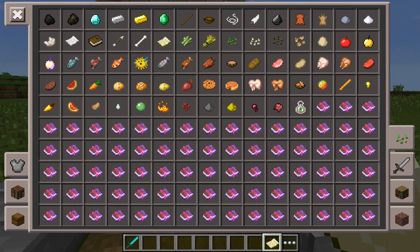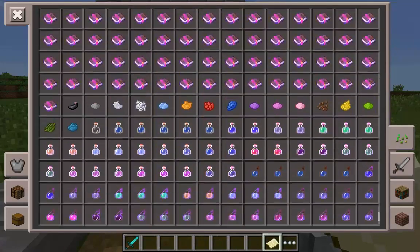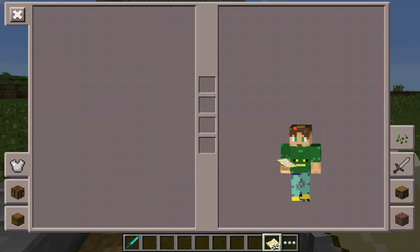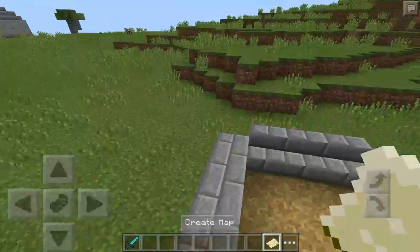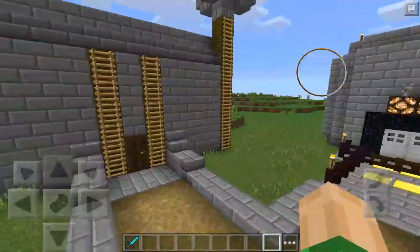I don't think they really added anything on this page. They've added more books and more potions — I think it's one extra row of potions, I'm not sure. But the amazing thing is they finally added the armor part, and you can do it in creative. This is creative, guys. The new update — 0.14.0. And yeah, they also have crafting. Oh my gosh, I can't believe they have crafting. So that's the library.